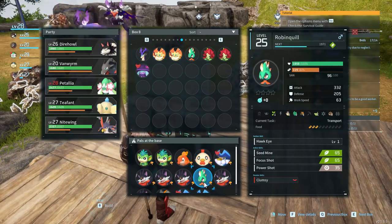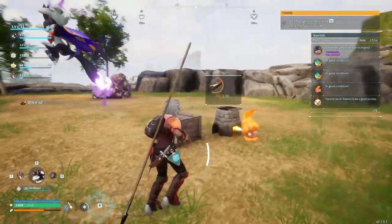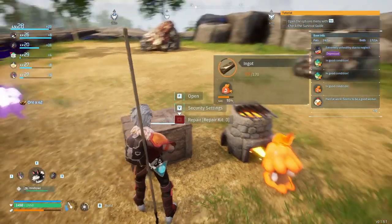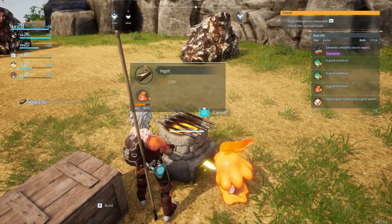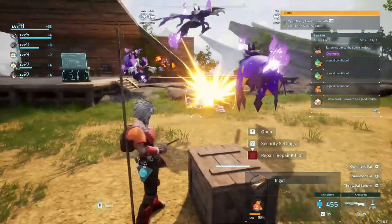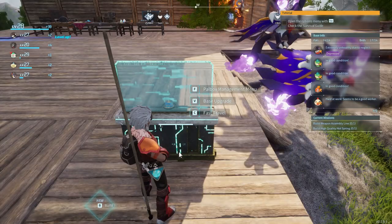I'd prefer to have more Robin Quills personally. These guys have been going to town on the ore — the Robin Quill has actually been transporting it, so there's some in there. Let's cancel this craft and set up another 150. My carry weight is just fine. Let's start heading back north.